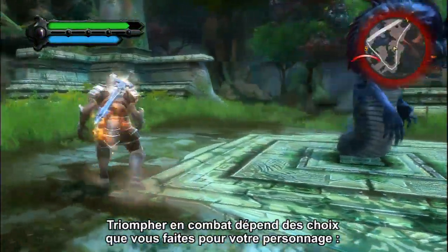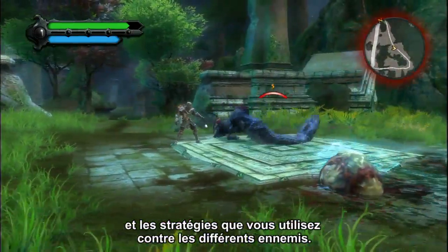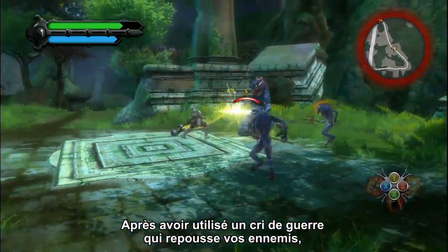Combat in Reckoning is all about the choices you make for your character — what abilities you select, what armor and weapons you equip, and what strategies you employ against various enemies. You can perform a war cry that knocks your enemies back.